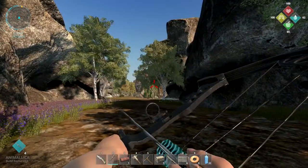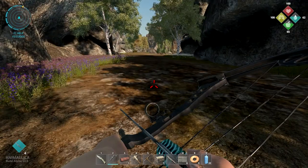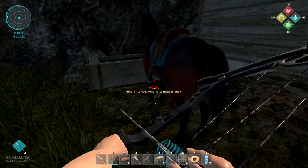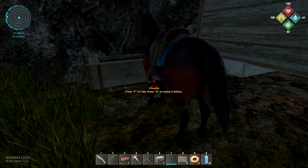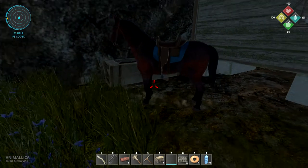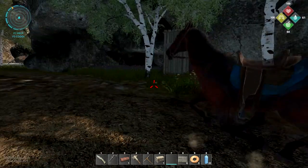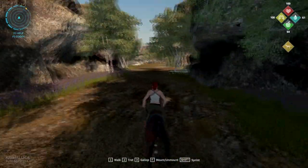Usually the female cows would actually run off whereas the bulls would attack you when you shoot them, but these were just standing there - so there seems to be a little bug with that. Before we get into this building let's check how much room I have. Let's say hi to the horse here - we can press G and he's just gonna follow us. We can press G again and he'll stop.